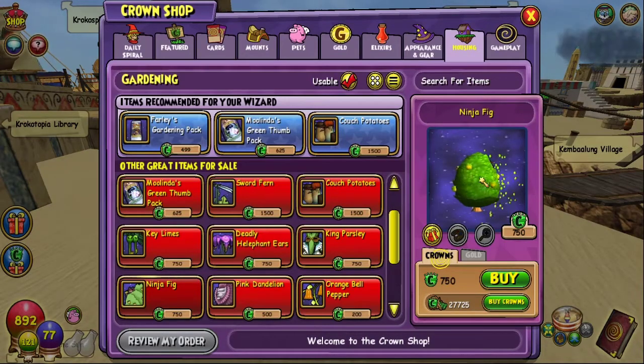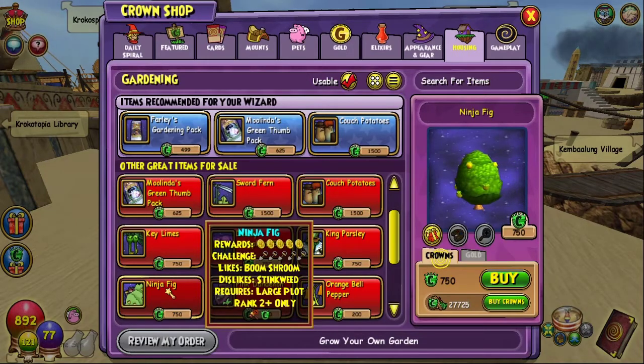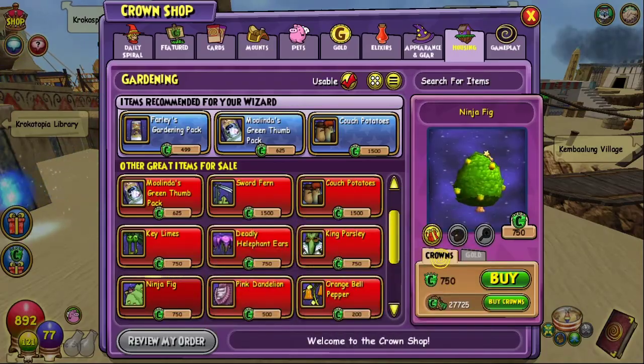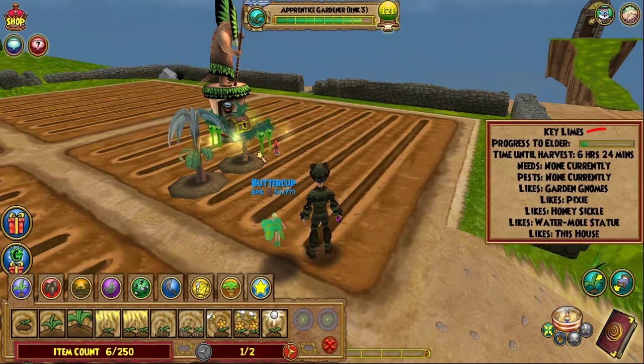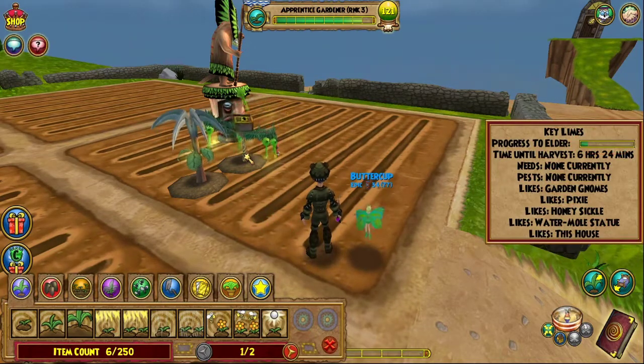Last we have the ninja fig. It's ranked two and requires a large plot, but the issue is you don't get large soil until you're ranked three, and there's no large pot available at rank two — so that's a bummer. Okay, here we are in my red barn farm. Before we wrap up, I want to go over one more thing: this progress bar, once it's full, lets you do an elder harvest.